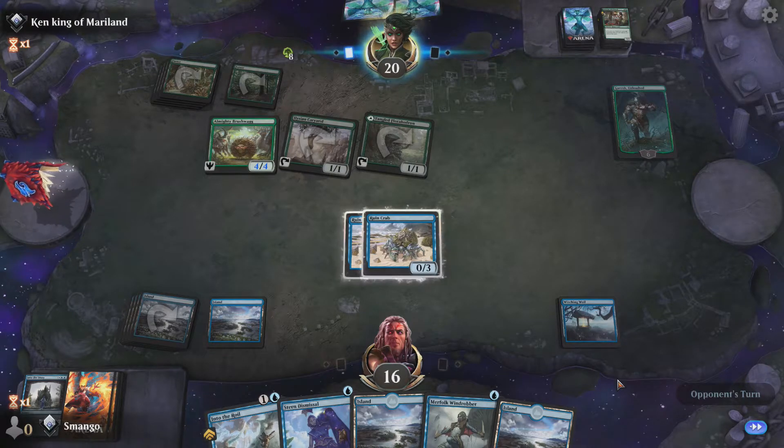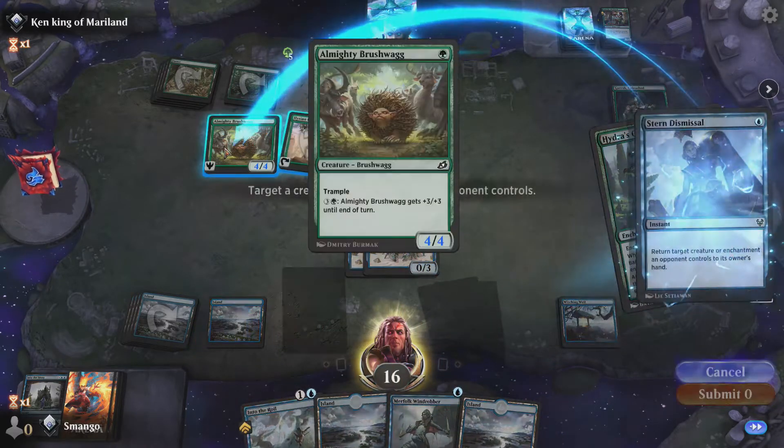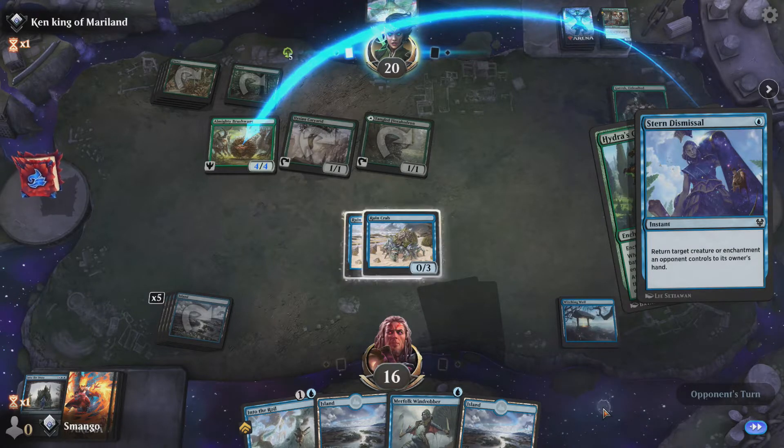You always want to keep Stern Dismissal around with at least one mana, just in case you get aggro pump decks, so you can just throw their creature back. It makes people literally quit almost every time you do it.